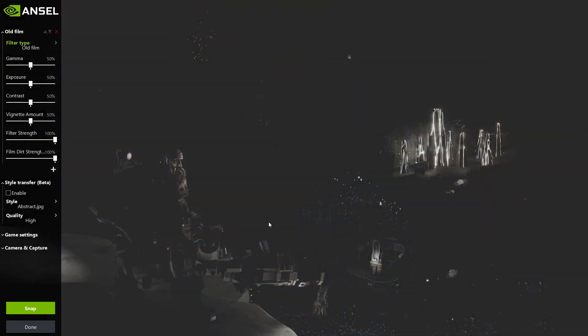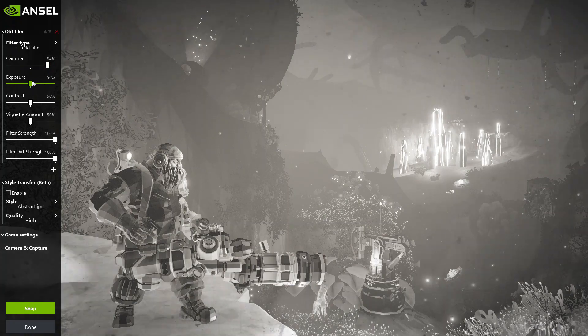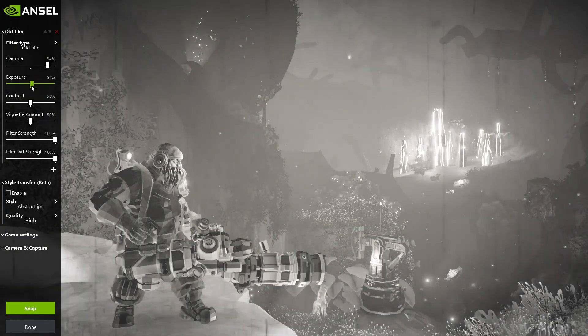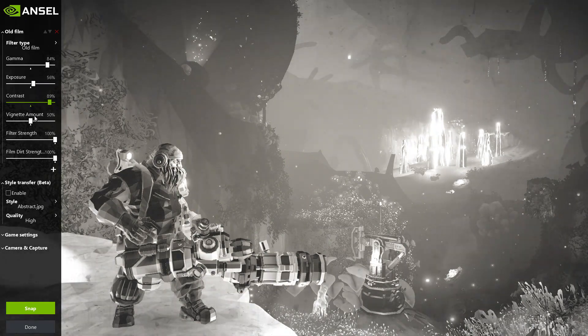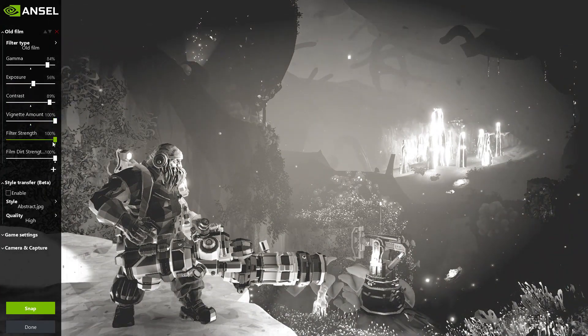Next is old film, which has gamma, exposure, contrast, vignette amount, filter strength, and film dirt strength — quite a lot there. I'd say the old film setting suits games like westerns, medieval games, and RPGs — things with that old gritty, old-world feel. I wouldn't use it in sci-fi as it doesn't really fit. Very nice options but not practical for a lot of games.